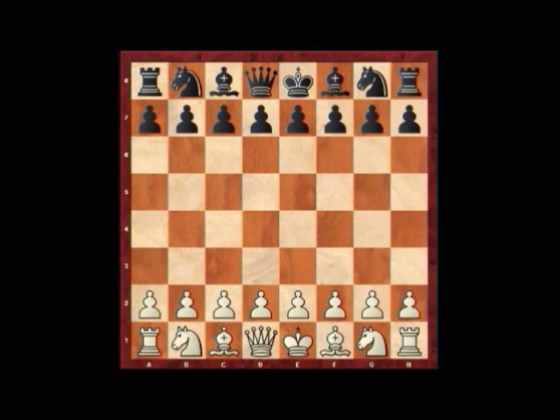This particular game, round 12 of that tournament, was played on the 5th of March 2016. Karjakin with the White pieces, Topalov with the Black pieces. We begin e4 and we have c5, which is — in round 12 of the tournament, 2 rounds before the end — the first time that the Sicilian Defense has made a presence at this tournament.